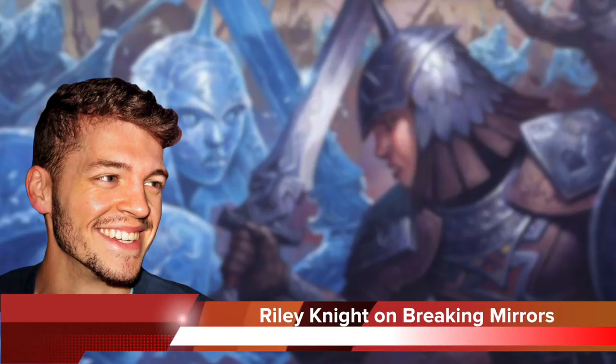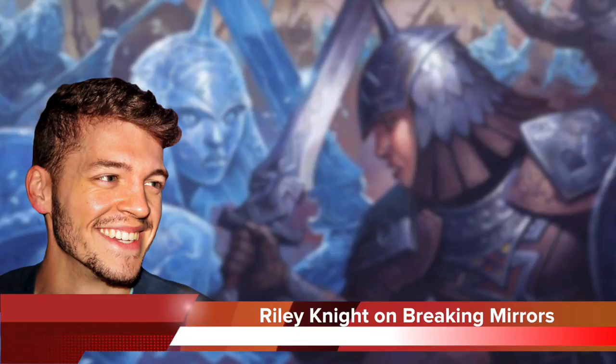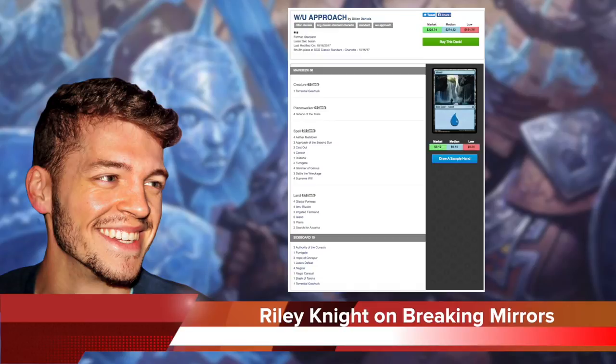However, no matter your colour preference, there's no reason to run any less than the full four Negates in your 75 today. It is one of the best sideboard cards in the format and it shines brighter in the mirror than anywhere else. A final highlight for white wizards: if you're looking to resolve that second Approach, why not strap yourself into the Hope of Ghirapur? Dylan Daniels did well with his spicy slice of pepperoni — silence your opponent, cast that Approach, and it's GG, mate.